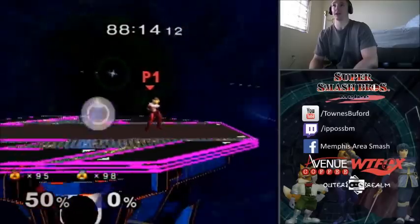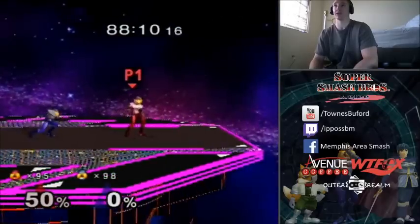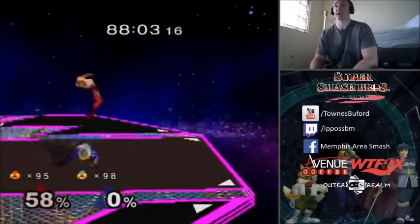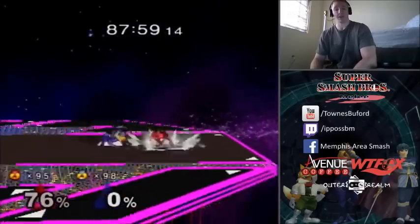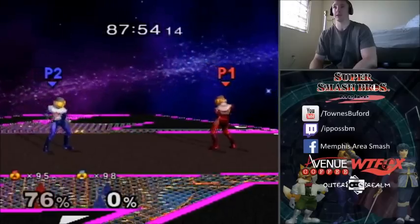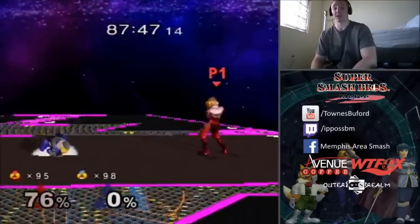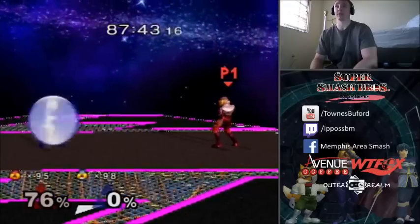Now next is Jump Out of Shield. And we'll go Shield Grab now — Shield Grab is you just press A while you're shielding. If somebody does something unsafe on your shield, it's great to punish it with a grab. But if somebody does something safe on your shield, like Fox or Falco doing a Shuffle Shine, or Captain Falcon knee jab, or Sheik short hop or slap jab — those are all safe on shield — so you might not want to Shield Grab. But if somebody does something unsafe, then go for the Shield Grab.